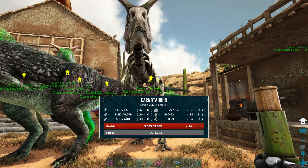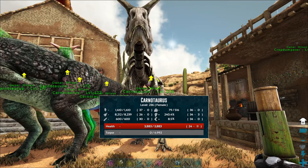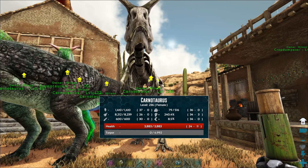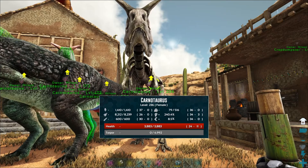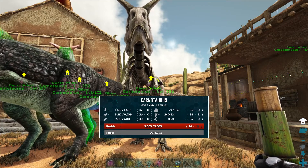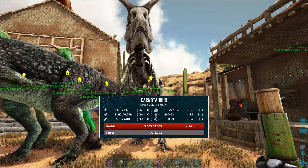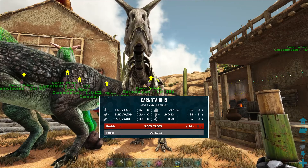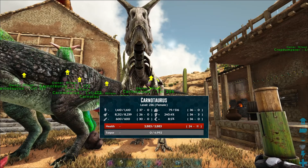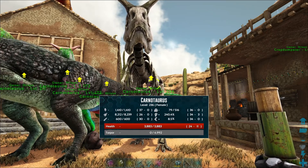This Carno here is going to be our prime breeding female until we get a better female, most notably because of her damage output and her hit points. One of the males has a higher hit point stat than she has, so our goal is to mix or merge the stats together to get a good breeding male and female with identical stats that are above 30.